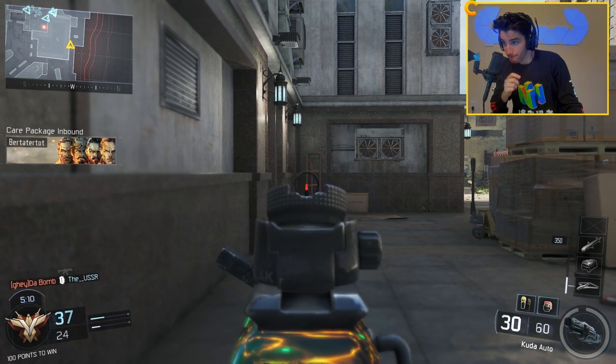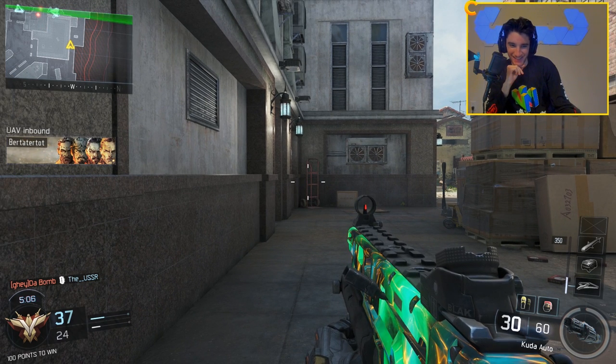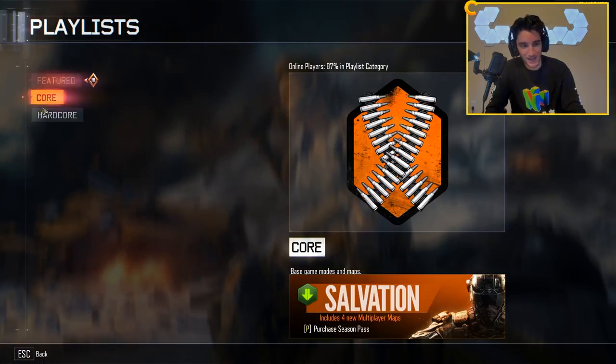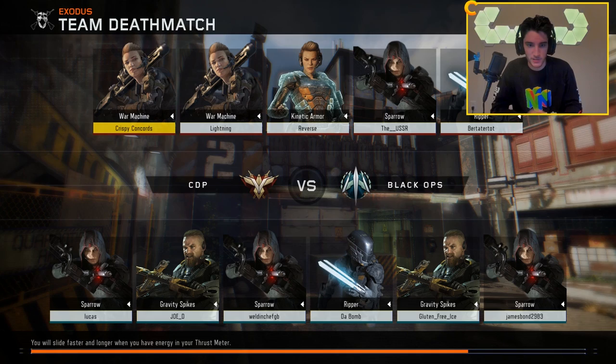Yeet. Yeet. Oh, did I just get kicked? Oh my God, dude. I'm clearly moving. I'm aiming in and out. Dude, this is going to be hard. This is going to be harder than I thought. The fact that I can't turn is the hardest part. I would use the mouse and turn a bit, but no - we're going completely with the voice. The only thing I'm using my mouse for is to spawn in.